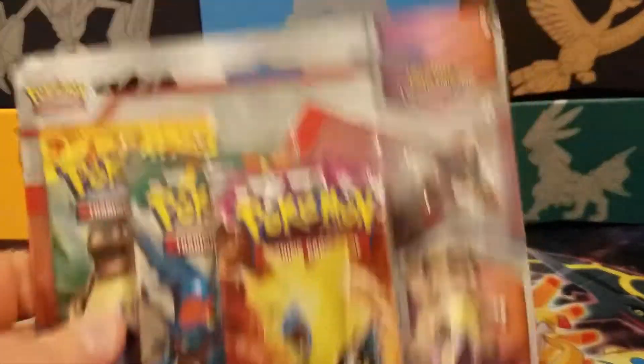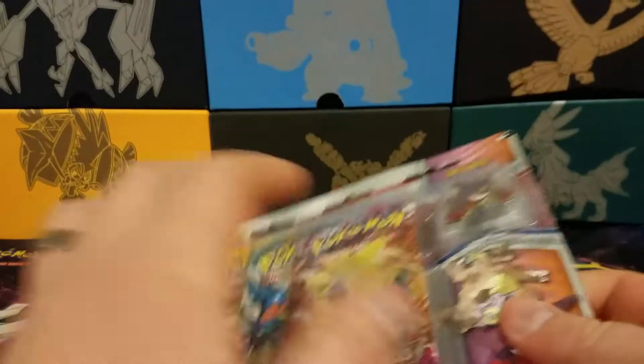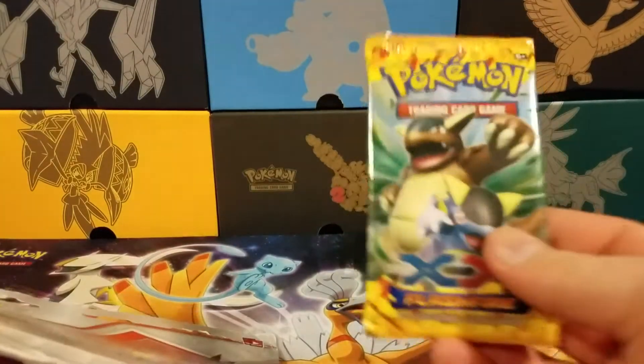We've got this lovely Gengar pin here. We have a Phantom Forces, a Furious Fist, and a Flash Fire. I didn't get to open much Flash Fire, so I'm really, really excited about that. I get to open up some Flash Fire just before Ultra Prism, but I know it was not a lot. Look at that Flash Fire pack.